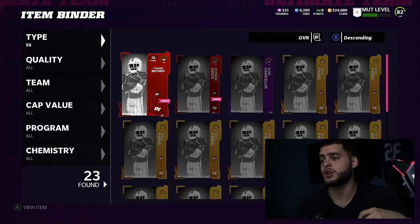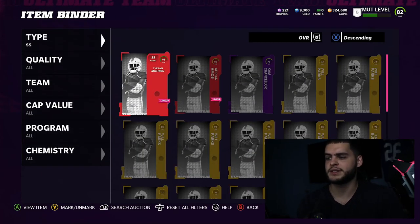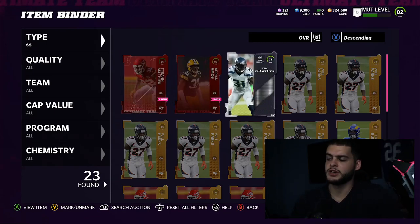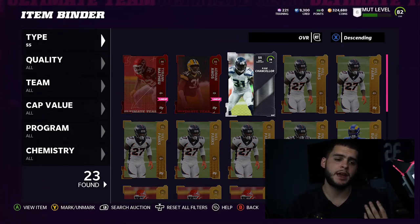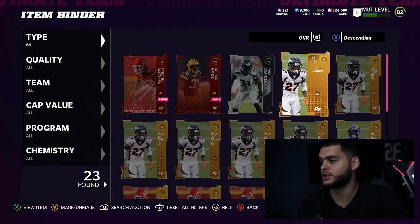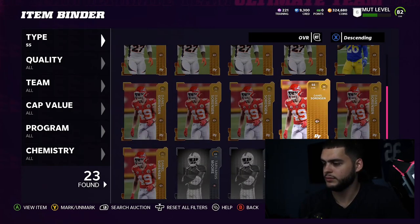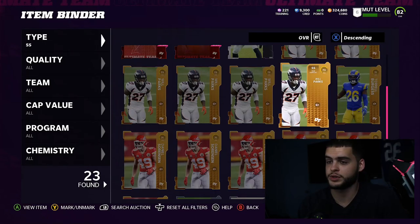At strong safety I have Tyrann Mathieu — the Honey Badger. I probably should have sold him when he was 90K, but he's pretty good. There aren't many great safeties yet until I get Cam Chancellor up. So I'll probably rock with Tyrann, Cam, and Darnell Savage for the foreseeable future. I kind of want all three — Tyrann as a third corner, Cam in the box as a big nickel. I also have a lot of Chiefs gold cards, like six Will Parks.